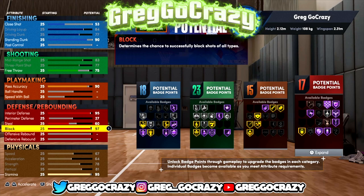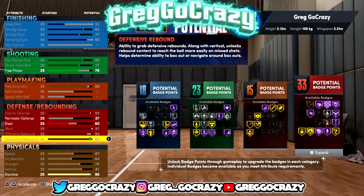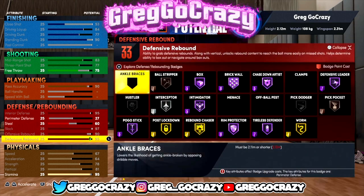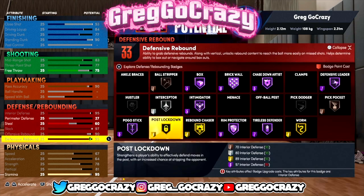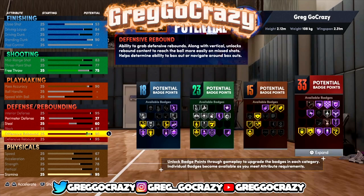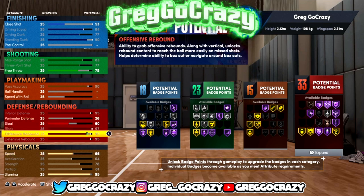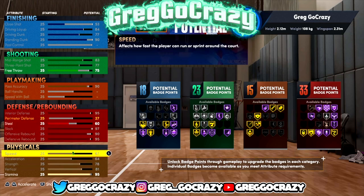I put my steal at a 60 just so I could unlock Silver Interceptor, and I maxed out my block — well, I got my block to a 97 rating. I was tweaking my offensive rebound and defensive rebound to try to see if I could unlock Gold Rebound Chaser. You need a 99 offensive rebound or defensive rebound in order to get Hall of Fame Rebound Chaser, because usually you get it on Hall of Fame in other 2Ks.